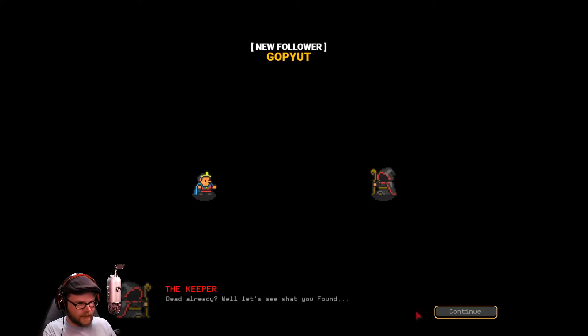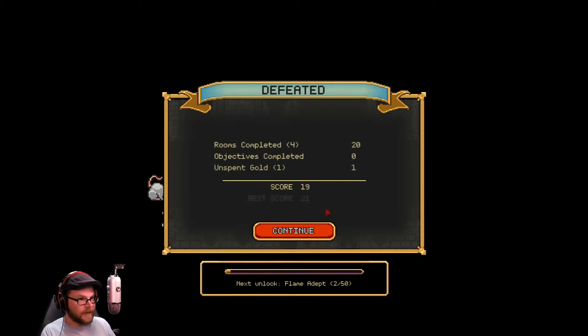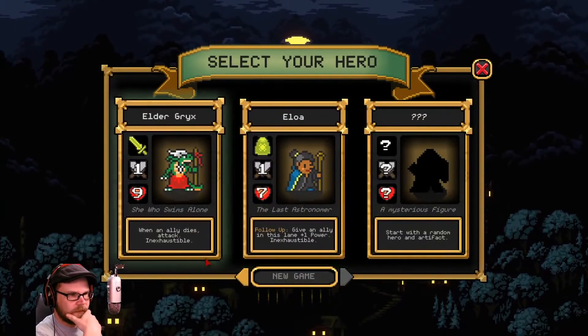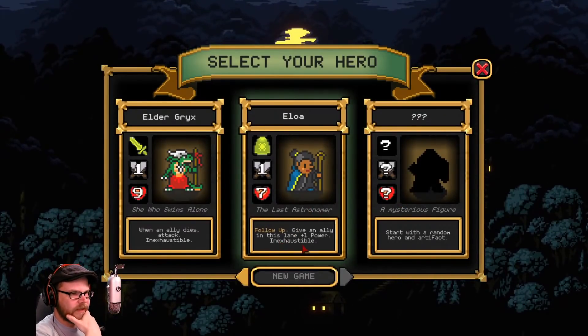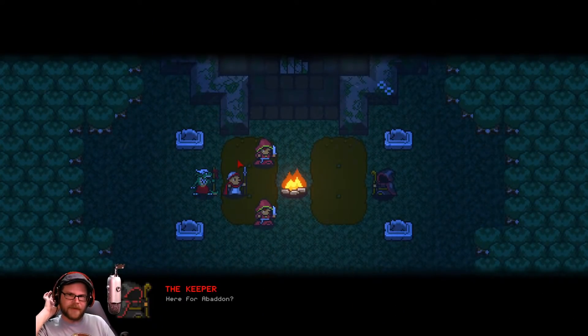Dead already? Well, let's see what you found. That's it. Well, maybe next time. Ooh, I want one of those. Yeah, let's do it one more time — I got this now. I'll be... ally in this lane, plus one power. Ally dies — attack. Yeah, I want to be that guy. The Lizard Man, for sure. High score. That's right. Roll mobs — I don't know what that is.